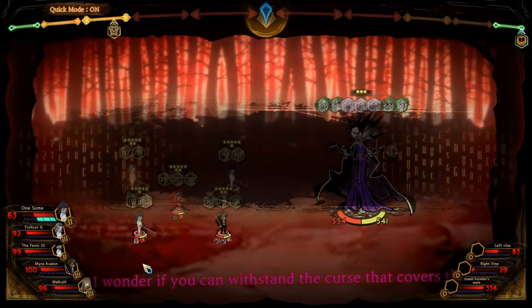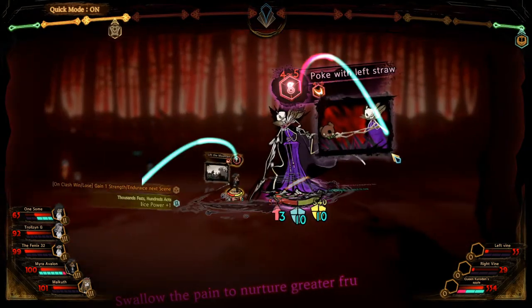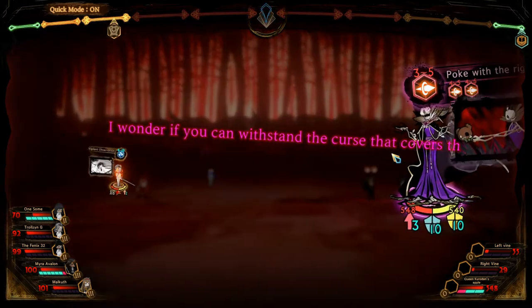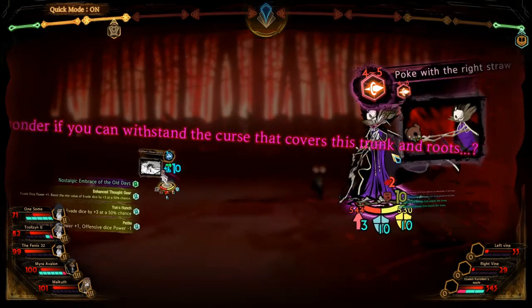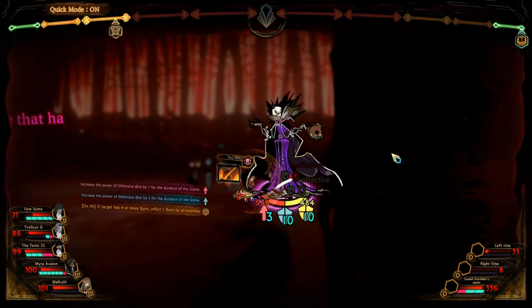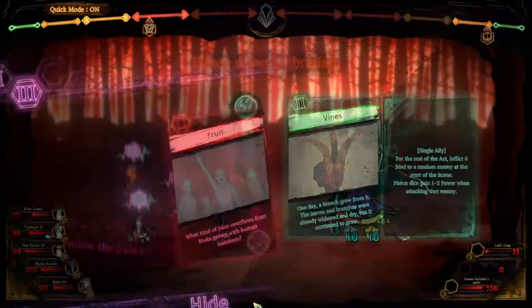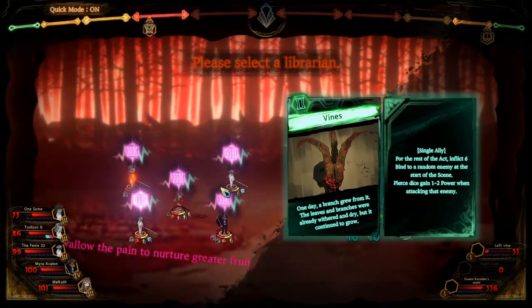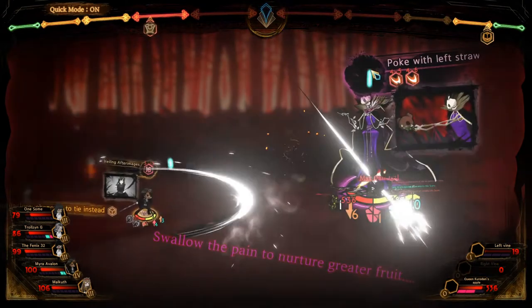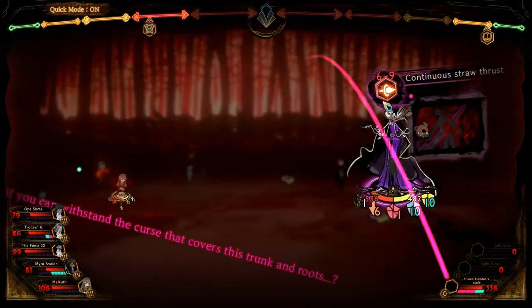Alright, so we got past that one. Adding some damage to that right vine — or left one, yeah it was the left one. It did not like that. Dodging, dodging. Adding some damage. Okay, so those are both zero.